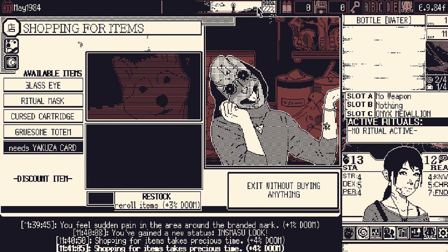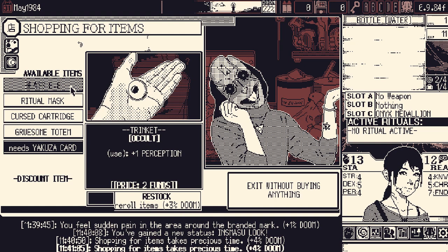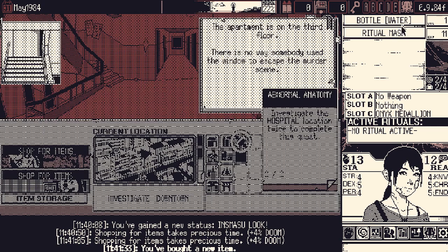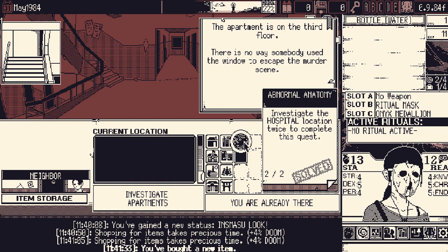Glass Eye is a reference to the video game Night Cry — a horrible game, but if you know one thing about it, you know what the deal with the glass eye is. It's actually very cool. Small chance of ignoring reason loss — that's good enough. And it takes up slot B so we can keep our medallion. Very good. We did the side quest, so let's just get on with the main quest.